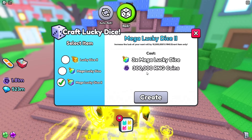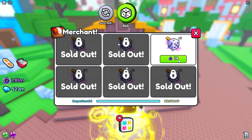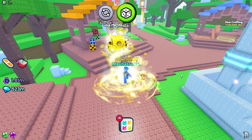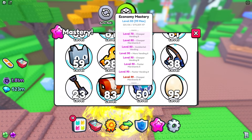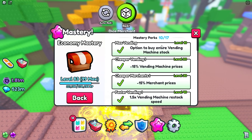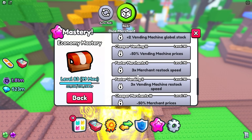The only way to get lucky dice inside the RNG event is from the Dice Merchant — you cannot get them anywhere else. After you buy everything, the merchant will say sold out and you have to wait for him to restock. The restock time depends on your Economy Mastery level. In your inventory under mastery, scroll down to Economy Mastery. At level 50, called Faster Merchants 1, you get a 1.5x multiplier for merchant restock speed. At level 90, you get a 3x restock speed — the fastest possible.